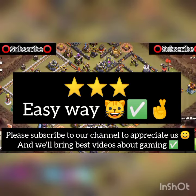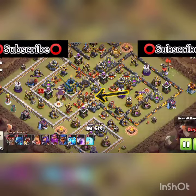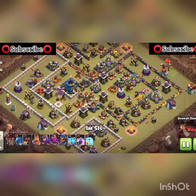Hello guys, here is how to get three stars at Town Hall 12. This will help in CWL or clan wars. First of all, notice the air sweepers — they are very effective against electro dragons, dragons, baby dragons, anything related to air attacks.